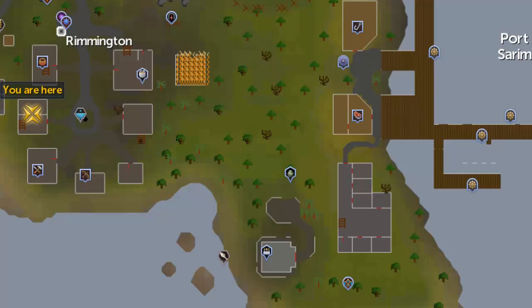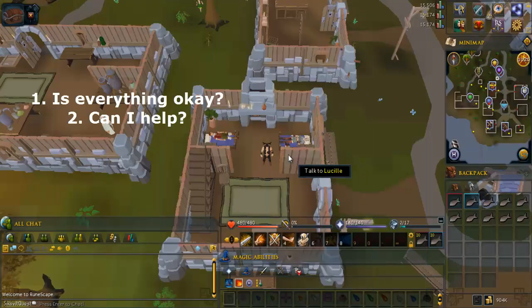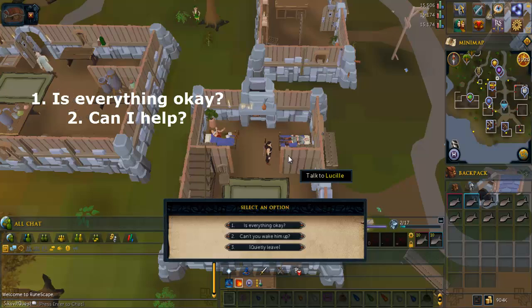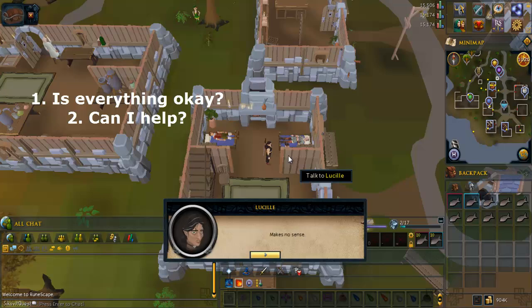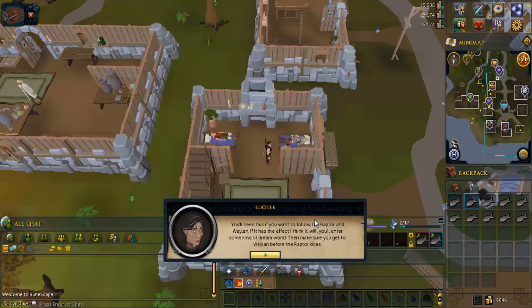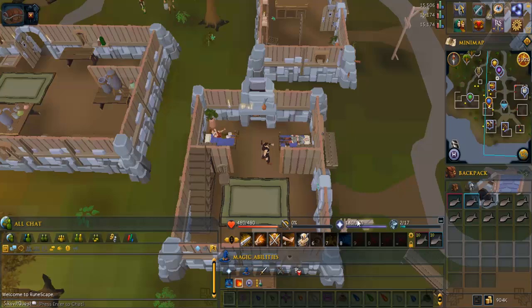Hey, what's up guys, Patrick here, and welcome to the guide. There are no items required for this quest. To start, go to the building in Remington marked on this map and talk to Lucille. Select the options I've written for you on screen when you get them. A little bit into the conversation you'll get a prompt to accept the quest, so go ahead and do that. Then finish the conversation and drink the potion she gives you.